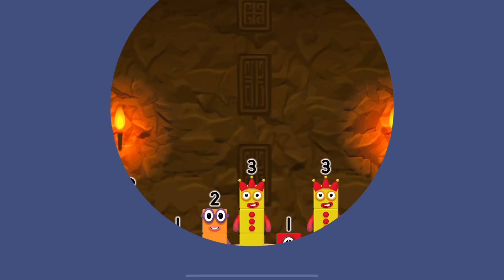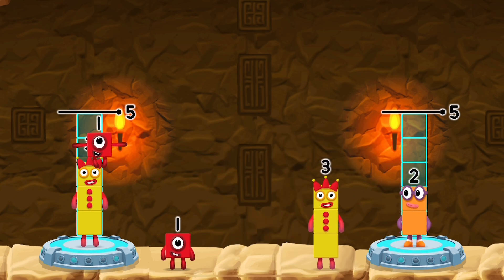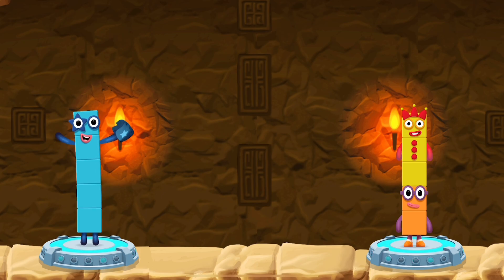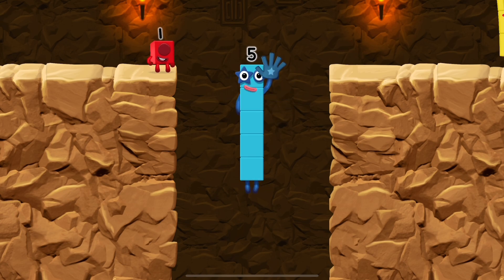Share the number blocks evenly to make two groups of five. Five, two, one, one, three — you cracked it! Three plus one plus one equals five. Two plus three equals five. Five equals five. Yes, you got it!